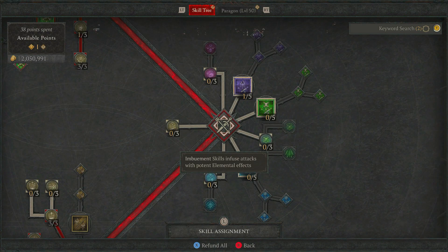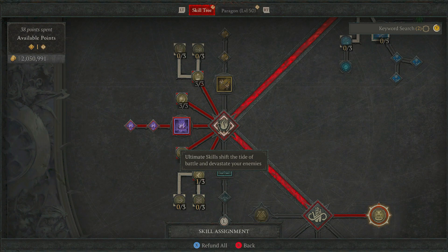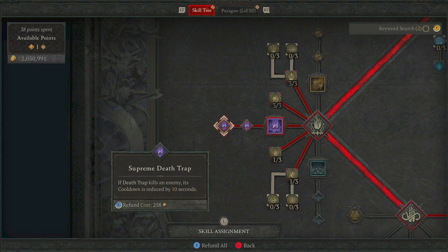Something that some people will probably hate about this build — I'm not going to be going with any Imbuement skills. These are amazing and everyone will be taking these by endgame, but for this build, especially through levelling, I found it was best to leave these off and go with something else. And that something else is going to be one of our ultimate skills — Death Trap. Place a trap that arms after 1.25 seconds, it activates when an enemy moves in range, dealing 1136 to 1389 total damage — remember this will go up depending on your build. For its Enhanced node, Prime Death Trap — enemies are pulled into Death Trap when it activates, which allows your Flurry to work even better because you're hitting them all in a nice area effect. And finally, Supreme Death Trap — if Death Trap kills an enemy, its cooldown is reduced by 10 seconds.